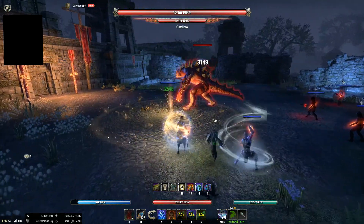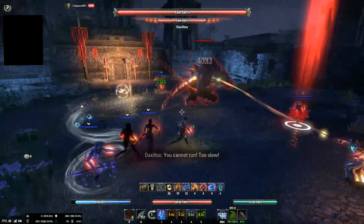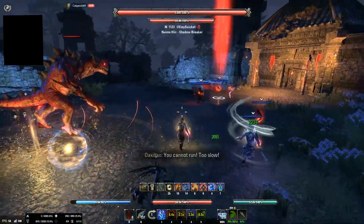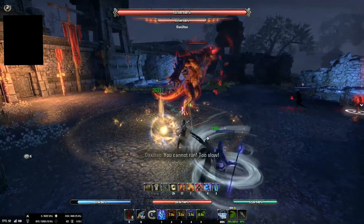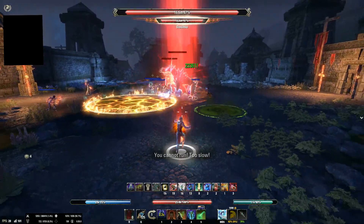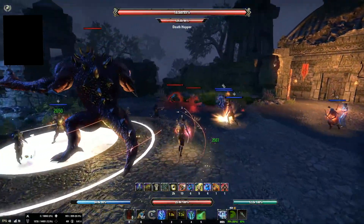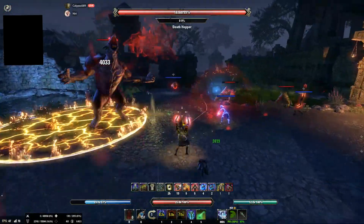In keeping consistent with being an Argonian behemoth, Oaxaltso will periodically turn red and target a player with Savage Blitz. The targeted player will receive an identifying target beneath their feet, as well as a red spotlight for the rest of the group, indicating they have three seconds before Oaxaltso charges at them. The targeted player will want to dodge this, as the hit can be brutal.